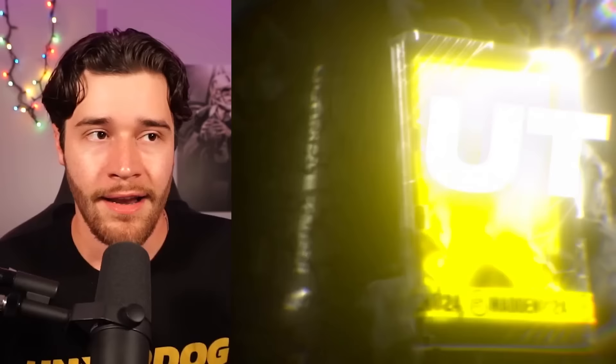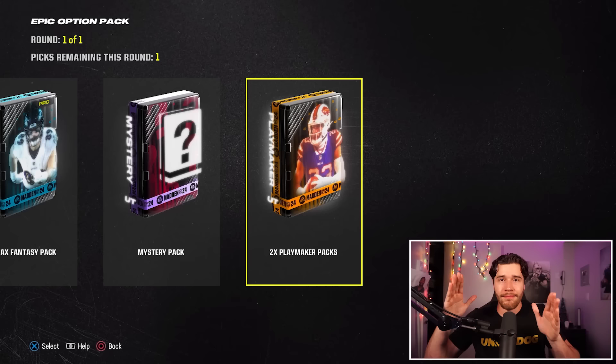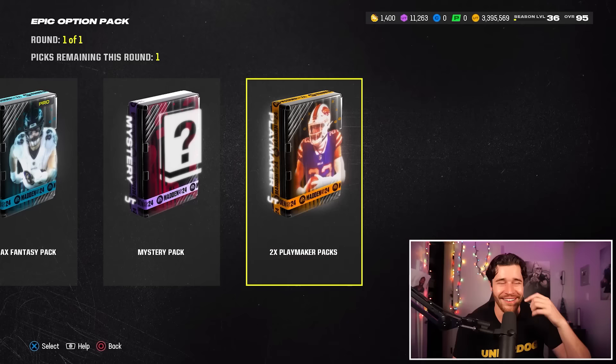The way this works is simple — you open it up and there are multiple different pack options to pick. Option one is a Star Elite pack, option two is a Pro Playmaker, then there's a Pro Max Fantasy, a Mystery Pack, and two EX Playmaker packs. Working from right to left, let's talk about what you should consider and what you should absolutely not touch with a ten-foot pole.